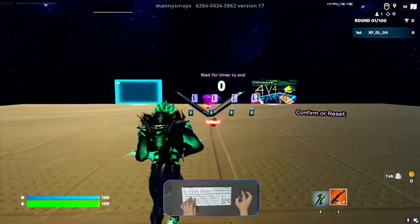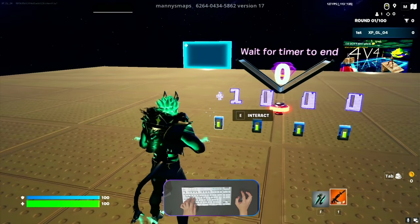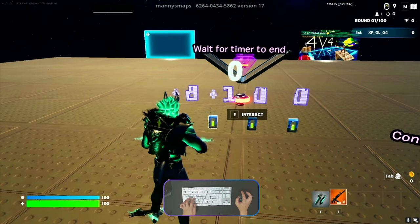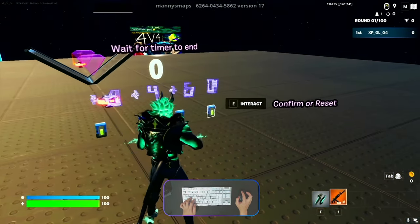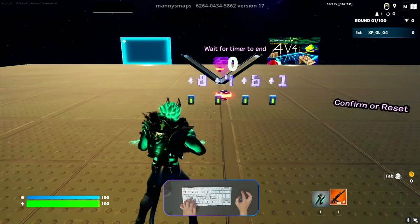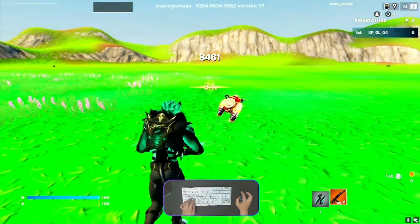Okay guys, time is up. Now we can put the passcode numbers: 8461, then 1-2-3-4-5-6-7-8, then 1-2-3-4, then 1-2-3-4-5-6 and 1. So the last one is 8461. Confirm from here and you will teleport to another place.